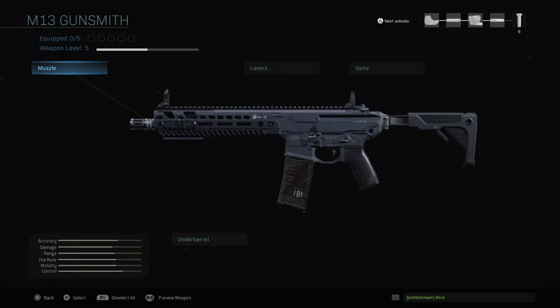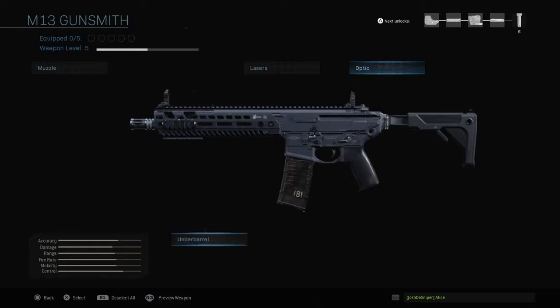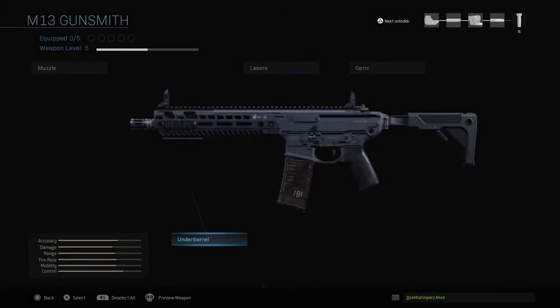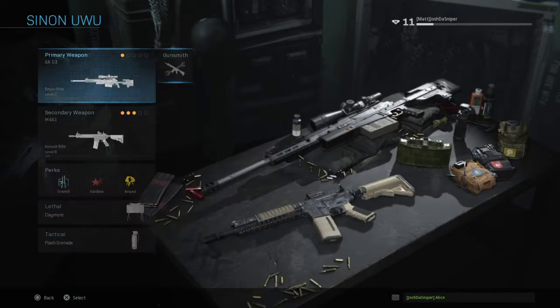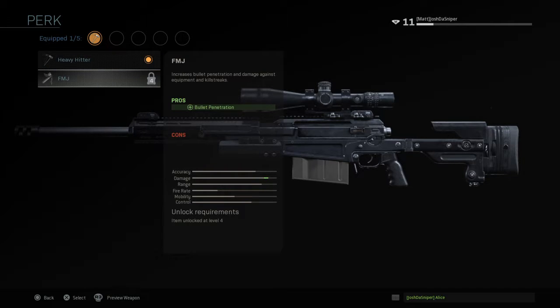When you go to the Gunsmith, you attach your muzzle and whatever — you get five attachment slots max. This one has four available to pick from. There are no perks on it, but some weapons have perks like the sniper. The perk 'Heavy Hitter' makes melee produce greater stun on targets. FMJ increases bullet penetration against equipment, killstreaks, and through walls.